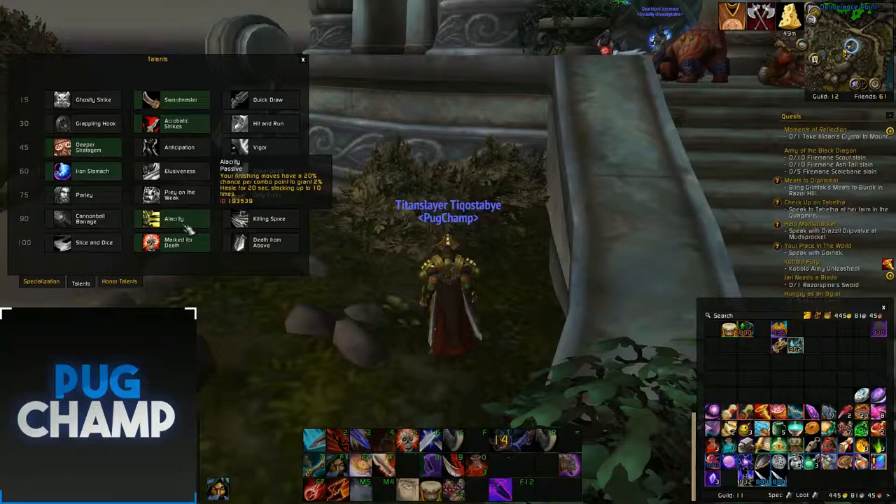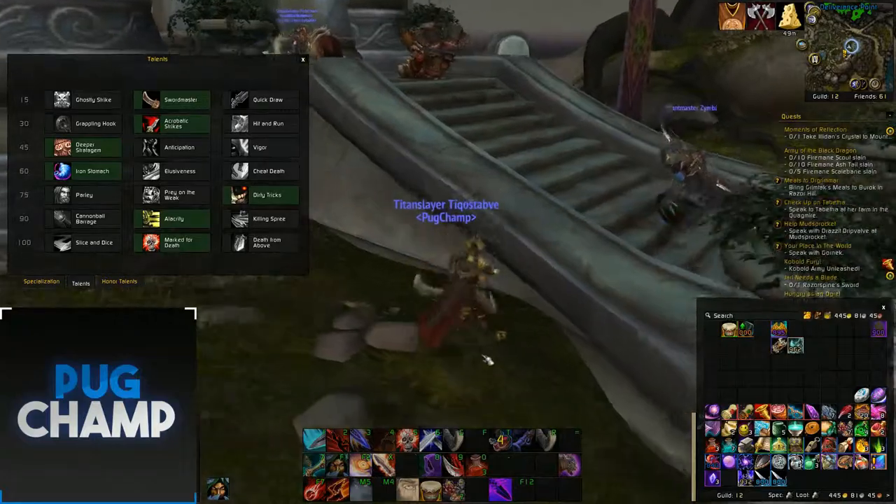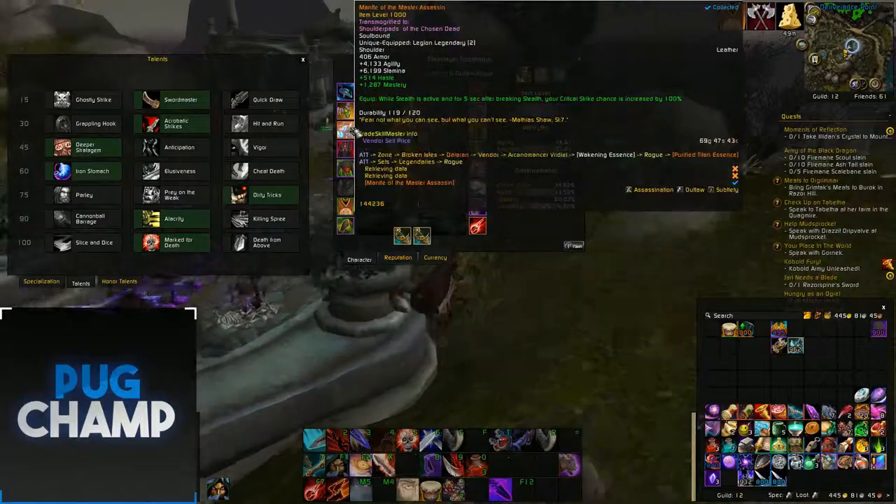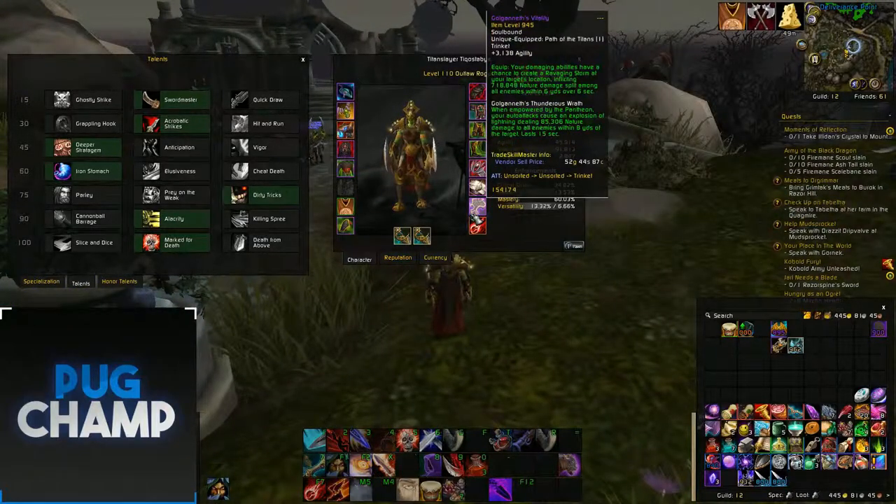Alacrity — because I'm going to be doing a lot of finishing moves I'm going to get a lot of haste. And Marked for Death just for the fact that on pull I can mark for death, Roll the Bones, and hopefully get a big six-buff proc. That's pretty much it for talents. For legendaries I'm going to be using Shoulders and Kiljaeden's Burning Wish, since they're the only ones I've got.